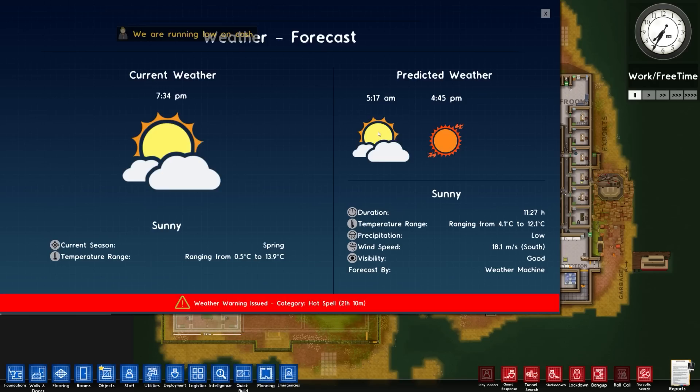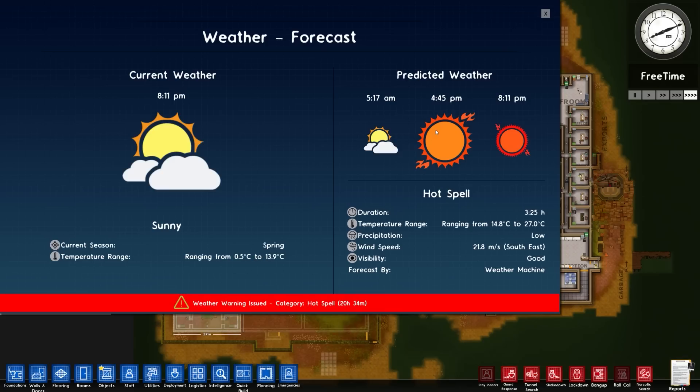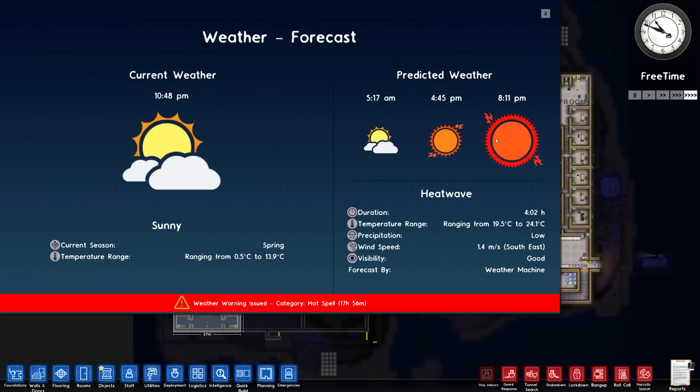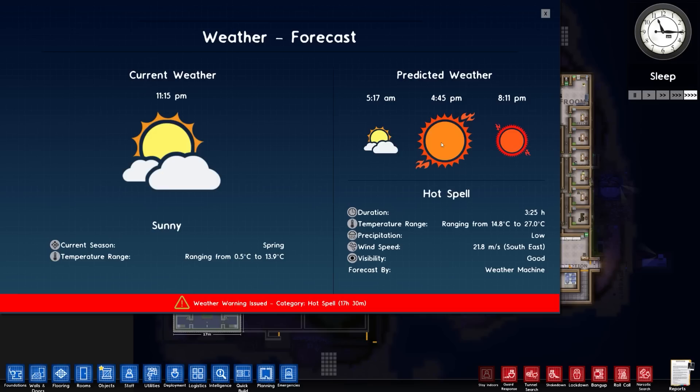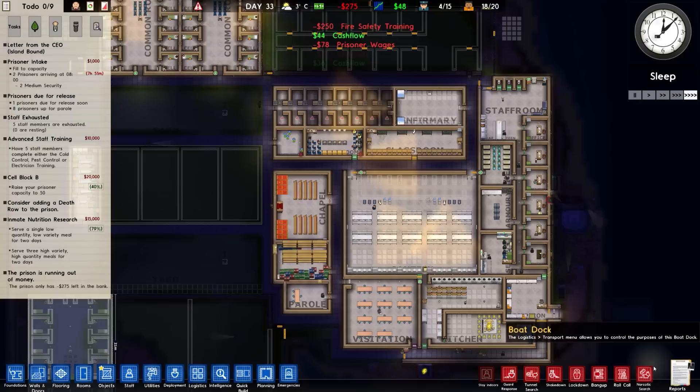That is a weather warning issued - category hot spell, 21 hours and 10 minutes. Duration is three hours. It's going to get even worse - that's a heat wave. We've got a hot spell for three hours 25 minutes, ranging from 14.8 degrees C to 27 degrees. And then the heat wave is a higher base temperature of 19 degrees, followed by a high of 24, with a low wind speed coming from the southeast. We may have some issues with that.